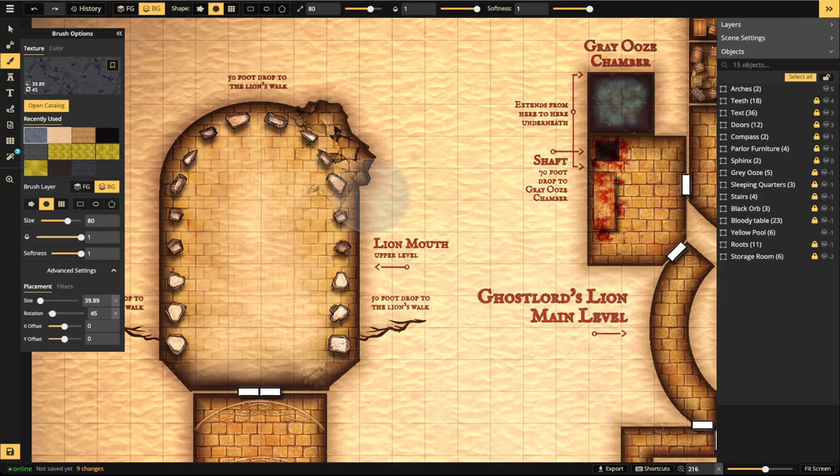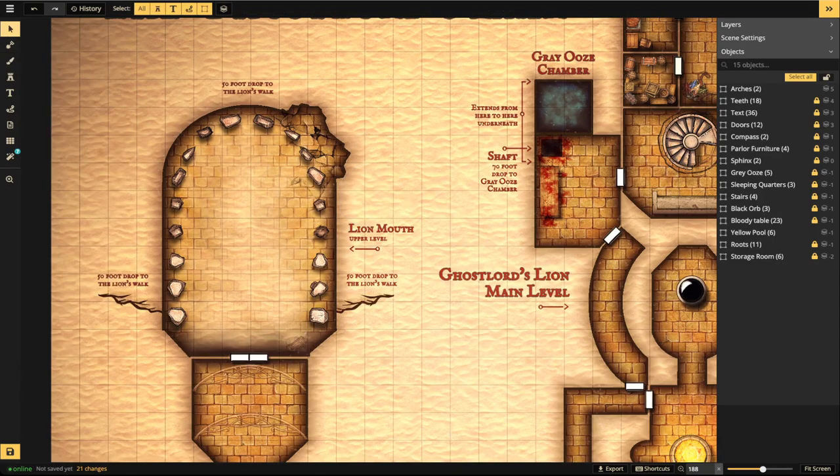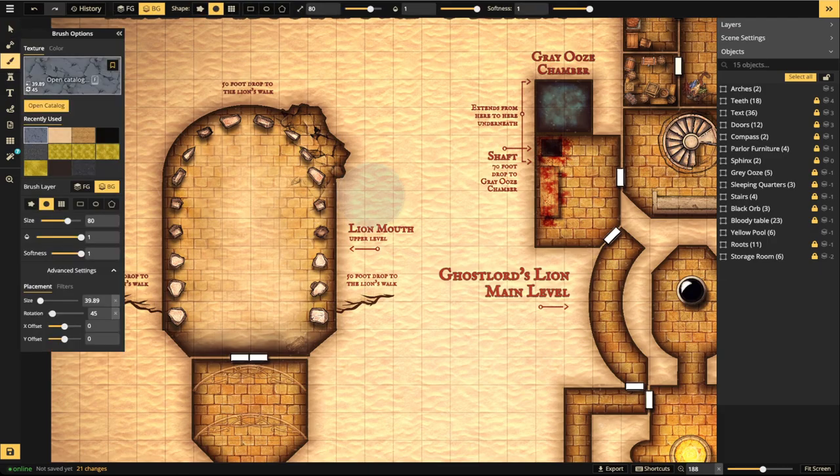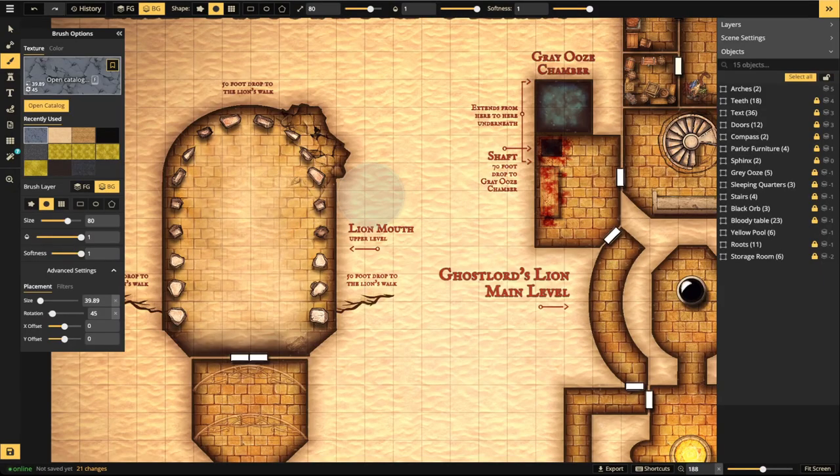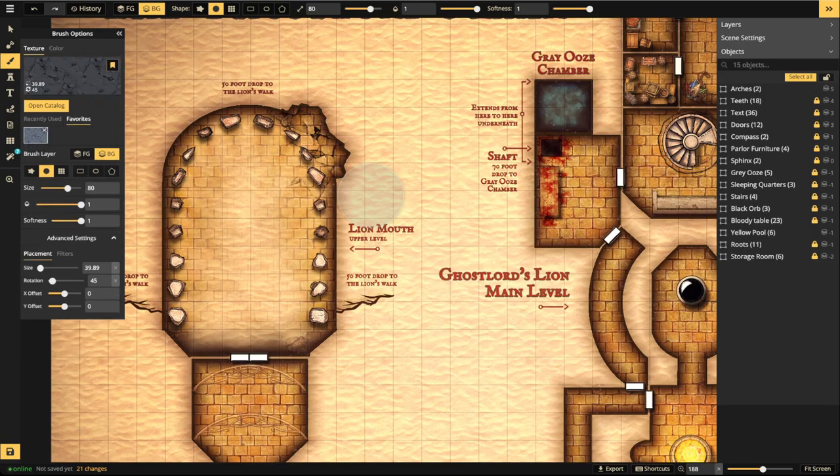Now you have a nice transition — it looks like it's been ruined and cracked. Cracked ground is your ally here. Pro tip: add 'cracked ground' to your favorites right now so it's always there. It's one of the most useful textures for showing destruction and damage in dungeons.